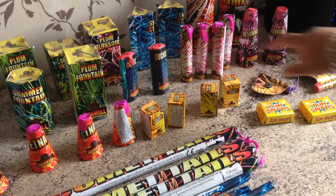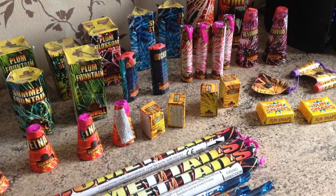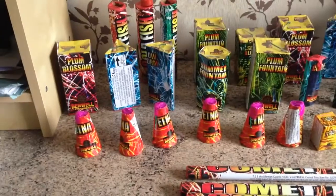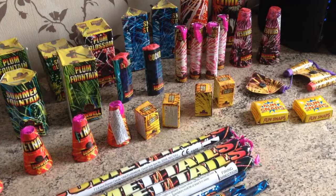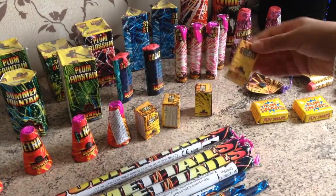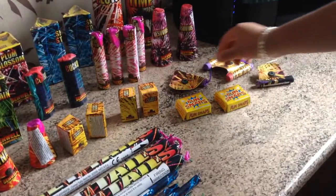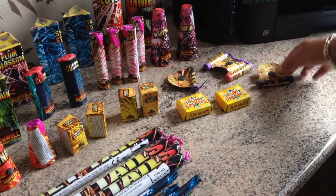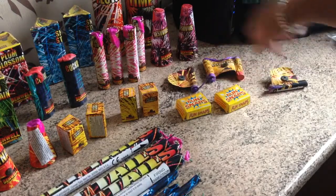At the front we've got some single shots, two of these cones, some of the smaller fountains, and we've got six cone fountains here. Then four of these small little garden flower fountains. There's also a fence wheel — the same one and a bigger one with two little whizzing things.